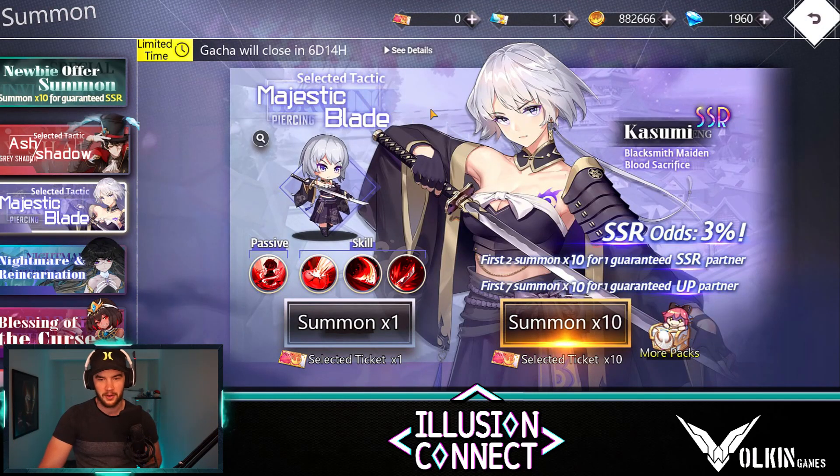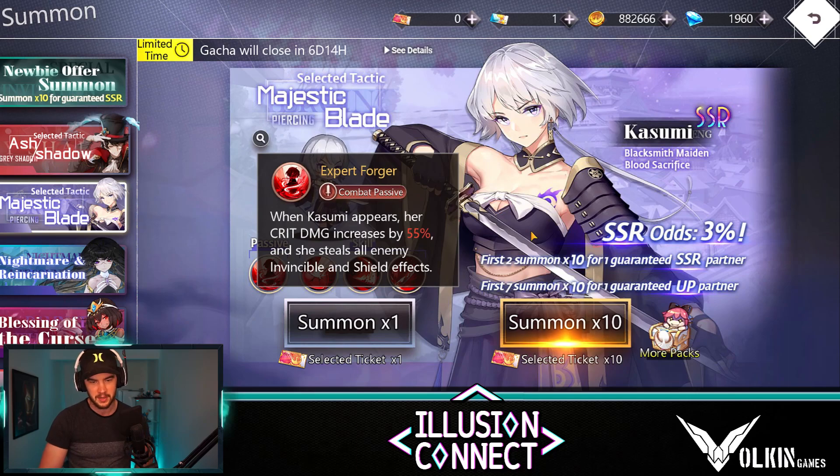Then I can start grinding away on her in the Arcana. She's so fantastic. So basically when we look at it, her passive — when she appears, her crit damage is increased by 55% and she steals all enemy invincibility and shield effects. Really, really strong.